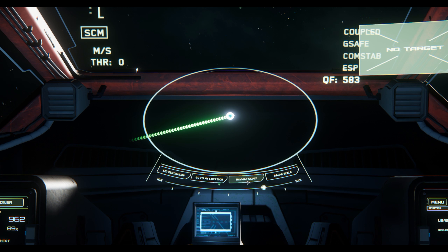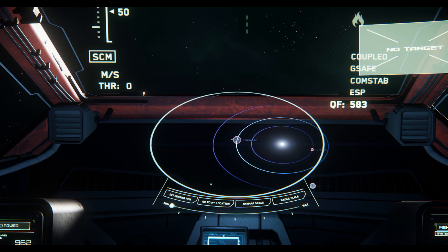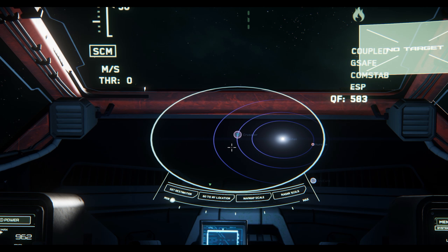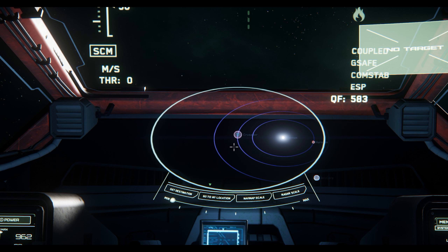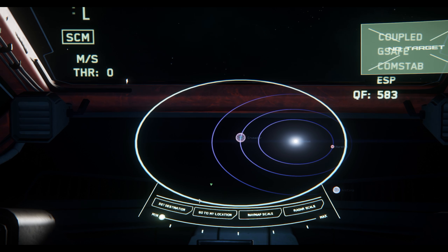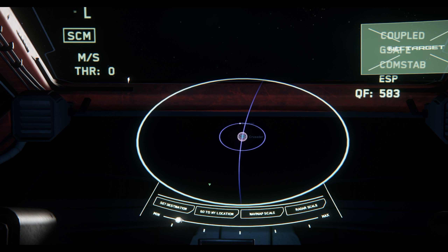If we want to look at the nav map scale, we can zoom out and see all these different locations. You can click and rotate the plane of space to get a better idea of where you're at, and then use your slider to scroll in a little bit and get more useful information.